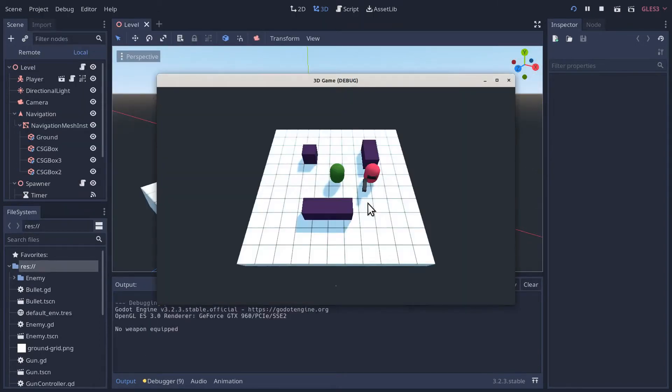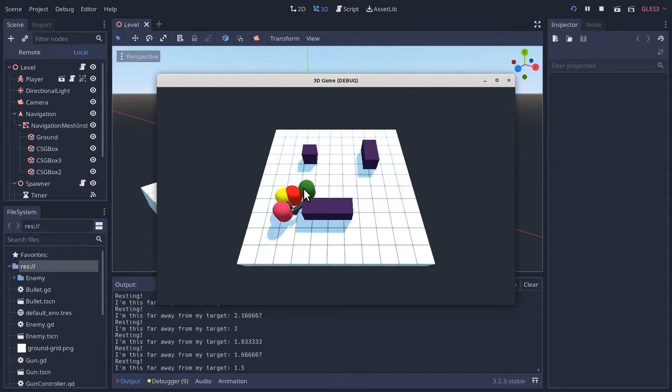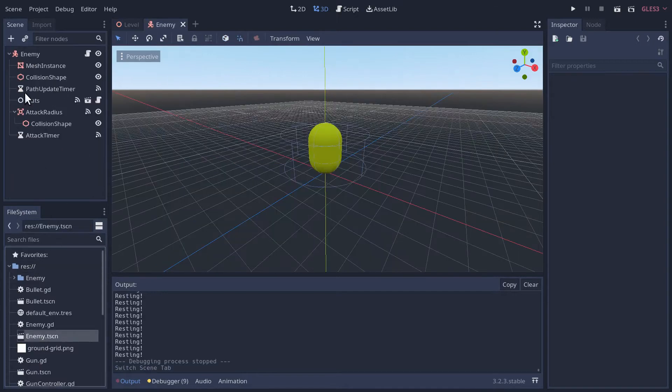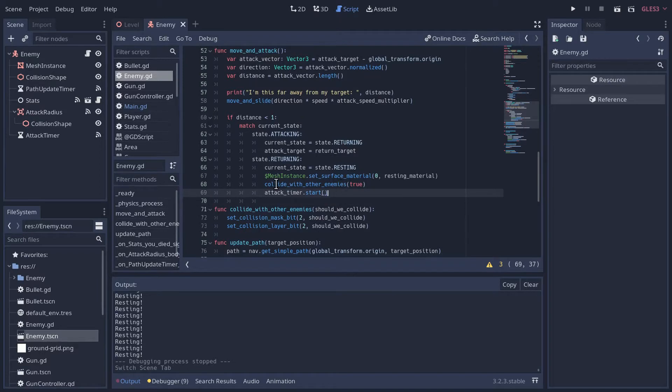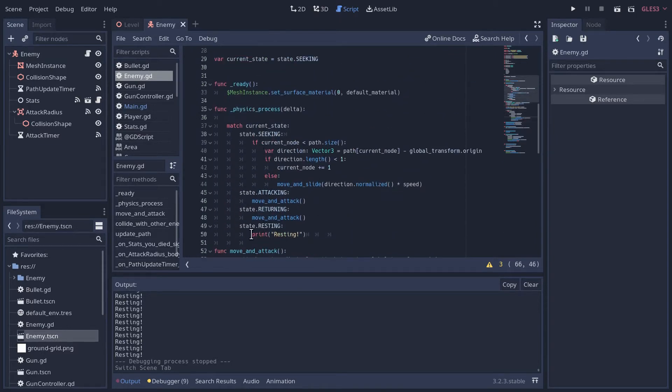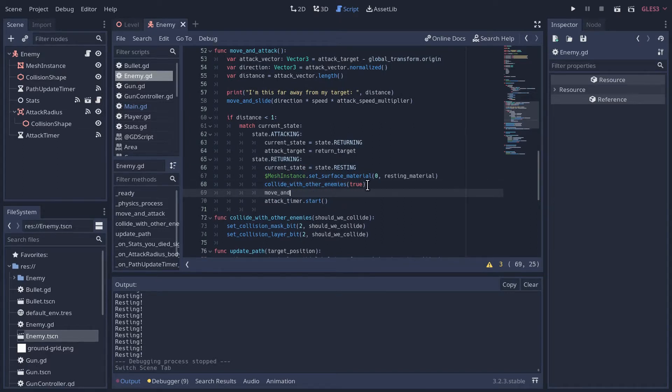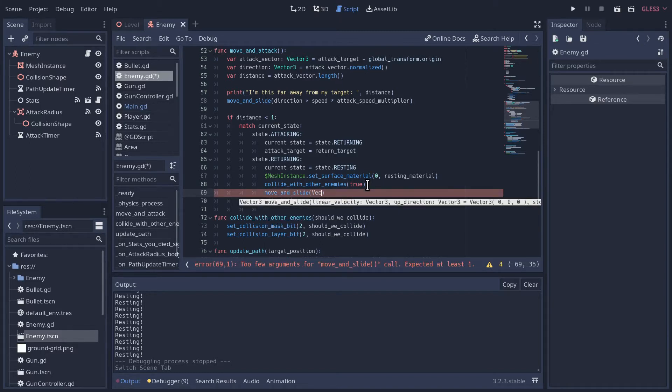The first thing I'd like to clean up is that the enemies overlap during their resting phase. My intention was for them to be able to overlap to reach the resting phase, but once they reached it they would need to collide again. We set 'collide with other enemies' to true after setting their state to resting. But in the resting state, they don't call move_and_slide anywhere, and it's actually the slide portion of move_and_slide that prevents overlapping. So we need to call move_and_slide with the zero vector right here.